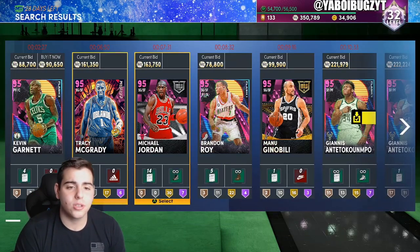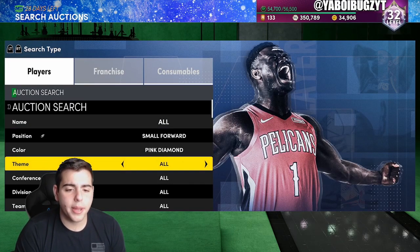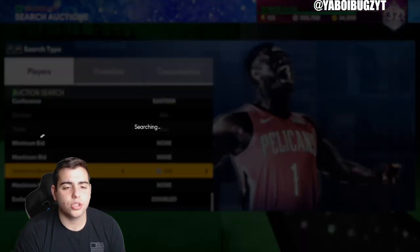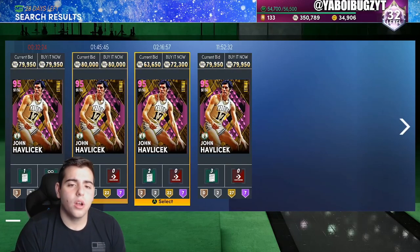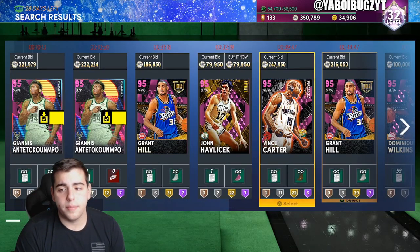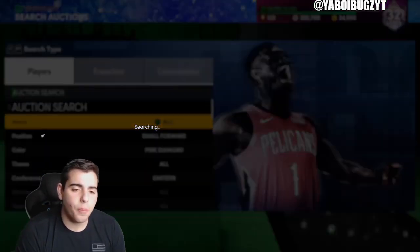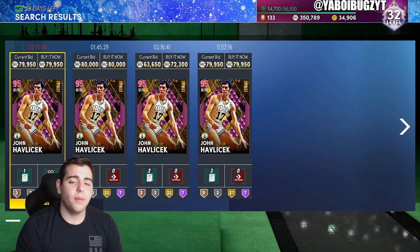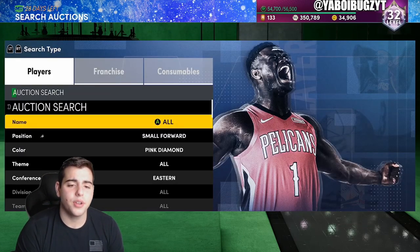Some other snipe filters: Small Forward Pink Diamond Eastern. This filter is filled with absolute studs — Dominique, Grant Hill, Giannis, LeBron James, Vince Carter. The only problem is have-a-check is on here too. You never know what's gonna pop up on filters, so you gotta be patient and hope have-a-check doesn't get in the way of your snipe.